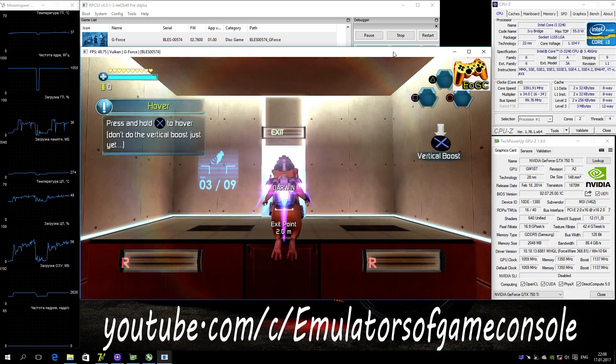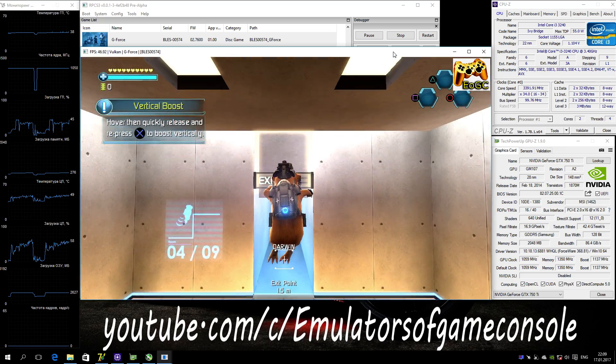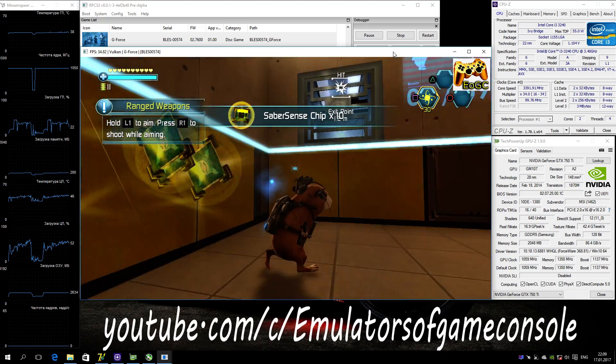Don't do the vertical boost just yet. Then quickly release and repress the jump button to boost vertically. Hold the button to aim. Press the fire button to shoot while aiming.